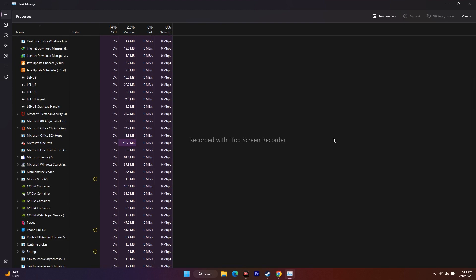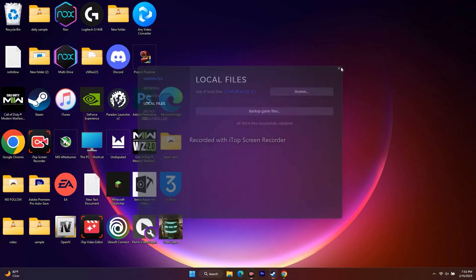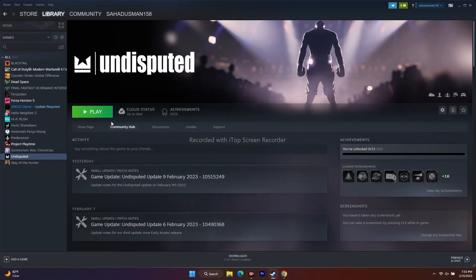After ending those tasks, close Task Manager and go back to the game. Steam should be ready — try to launch the game. If it's still not working, move to the next fix.